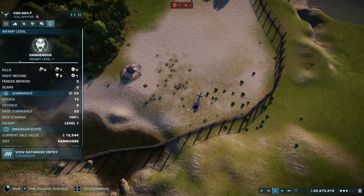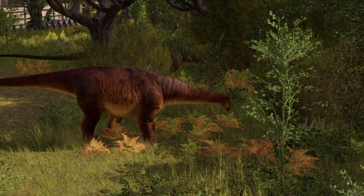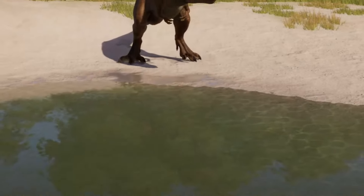Since the Coelophysis have been killing all these compies they've been getting an infamy level, and if I get that up they're more popular and they'll make me more money. I'm going to do this same process with the rex. I need to find something for it to fight — but not too powerful because I don't want the rex to die. I decided to go with the Nigersaurus — I doubt it can take down a rex. They're a smaller sauropod with no spikes. Might as well get two of them. It's going to cost me a little over a million dollars, but you gotta spend money to make money.